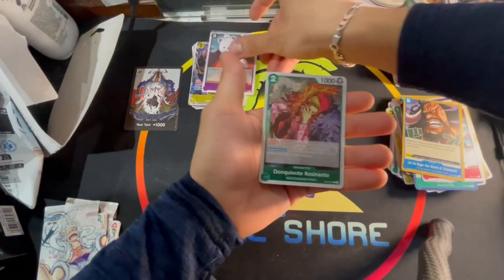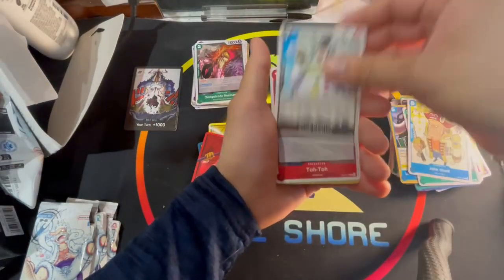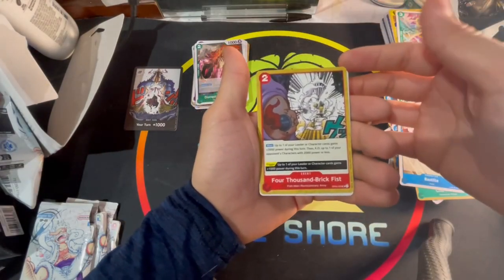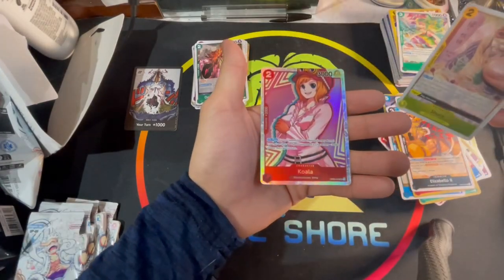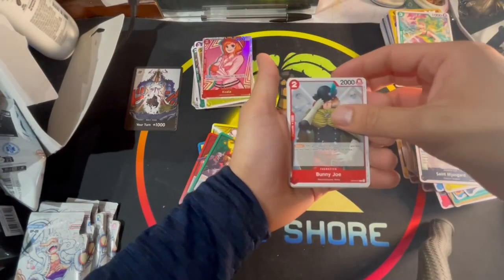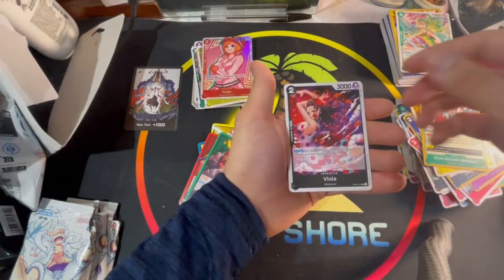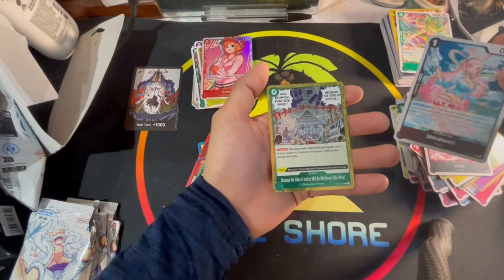Next pack: Queen, John Giant, Saint Charlos, Toto, Gamma Knife, Basil Hawkins, Charleston Pastille, 4000 Brick Fist, Elizabello the Second, Shura, and a Koala Mozambia. Captain McKinley, Saint Mo's Guard, Bunny Joe, Pell, Gamma Knife, Dragon Claw, Hotori, Stickstick, Metoria, Viola, Shira Hoshi, and a Because the Side of Justice Will Be Whichever Side Wins.